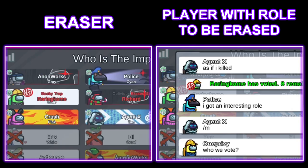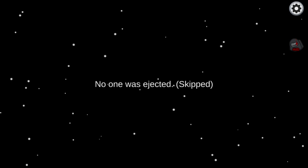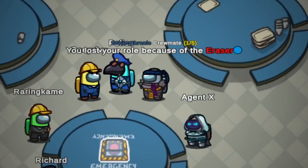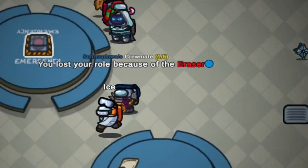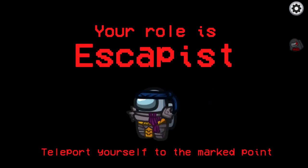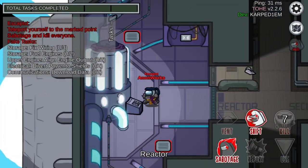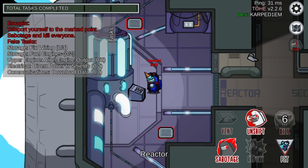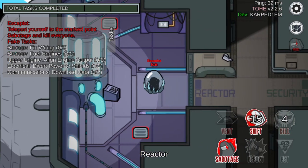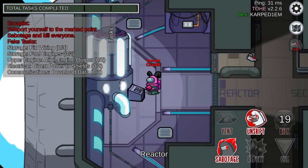Eraser is an impostor that can erase a player's role. To use the Eraser's ability, simply vote for the crewmate you want the role erased in a meeting. The Eraser will take effect after the meeting ends, and the player's special abilities will be removed. Escapist is an impostor that can quickly escape from one location to another. Escapists can mark a location by shape-shifting, and they will be teleported to the marked location when they shape-shift again.